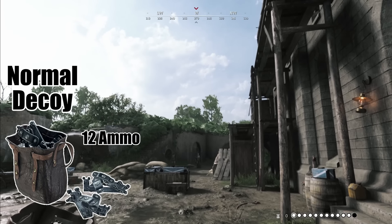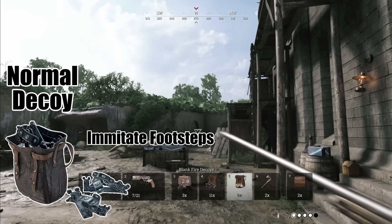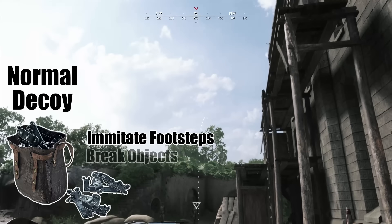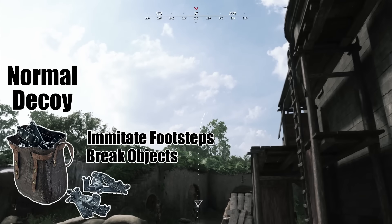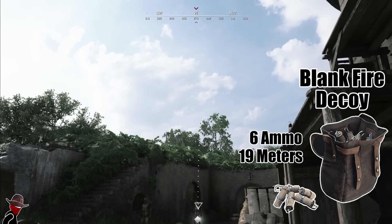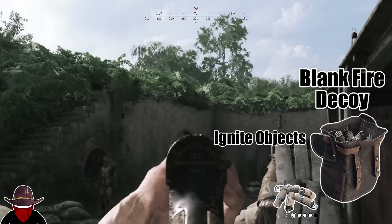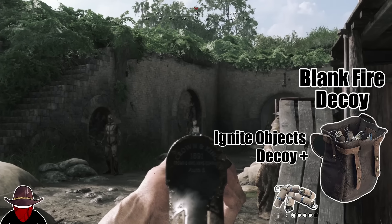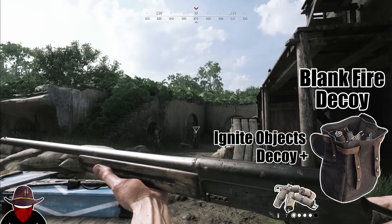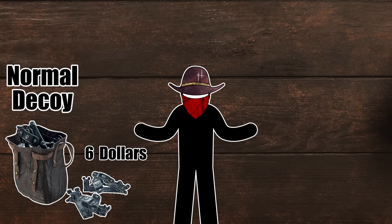Normal decoys have 12 uses, and you can throw them up to 27 meters in an arc. Their main uses are imitating footstep sounds when thrown, and breaking world objects like green barrels or lanterns. Blank fire decoys have 6 uses and they fly in a 19 meter arc. On impact they make a gunshot noise and ignite certain objects like oil or explosive barrels. Anything a normal decoy can break, blanks can do too, just louder. Normal decoys only cost $600, so if you have an open tool slot, there's really no reason not to bring them, because there are quite a few times where they will come in handy.